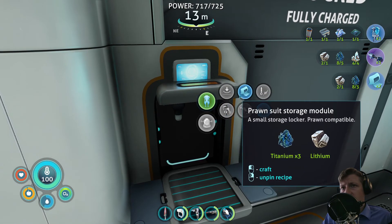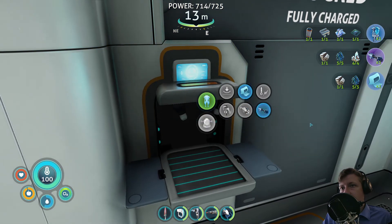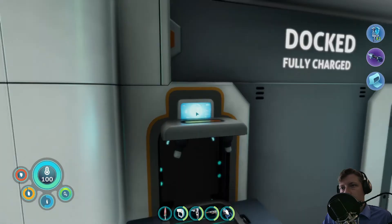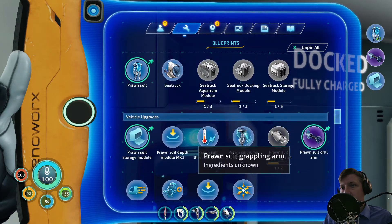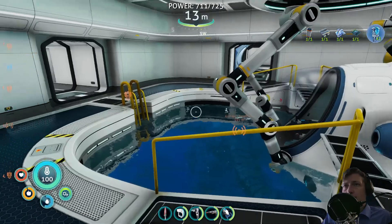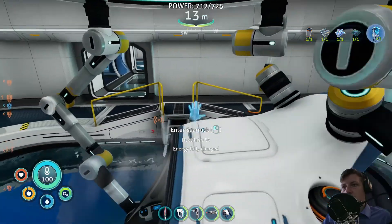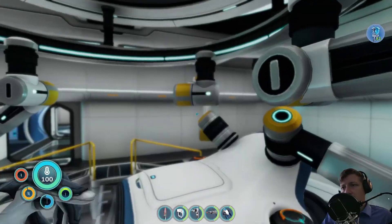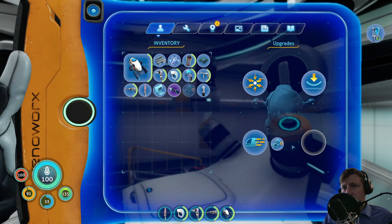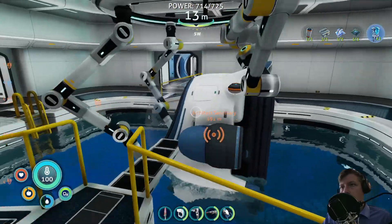What can I build here? The prawn suit storage module, which we'll need in a second, and the drill arm. So we have everything done there. We wanted to put the upgrades inside, which is the afterburner speed upgrade and the horsepower upgrade. So it will now be faster and be able to track more modules in the back - though I still don't know how I would put the modules on. We'll find out as soon as I get the first one.